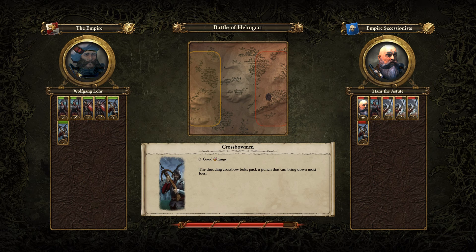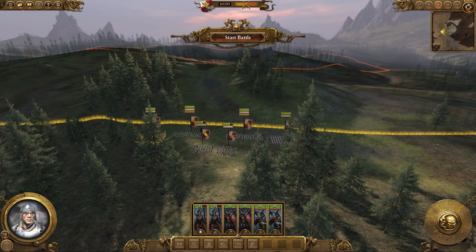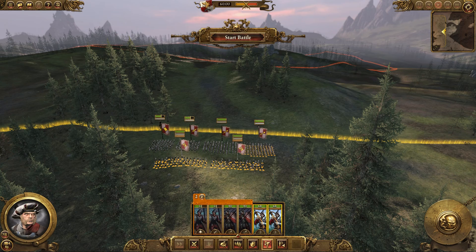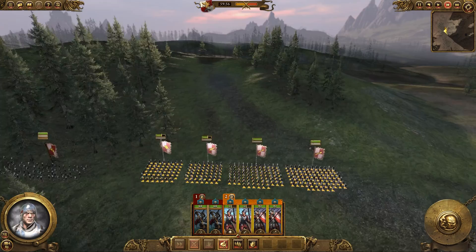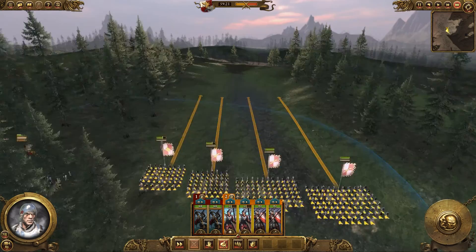I'll put melee to the front and group my spearmen together. My crossbowmen are already in their group. I'm going to get my crossbowmen to hide in the trees, and the rest of my army to march up through the middle. We've got no idea where the enemy are right now, so let's see how this plays out — I imagine they're coming from up there somewhere.